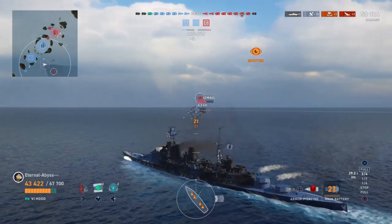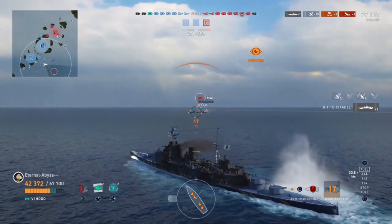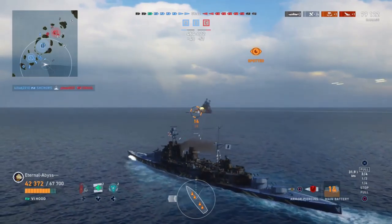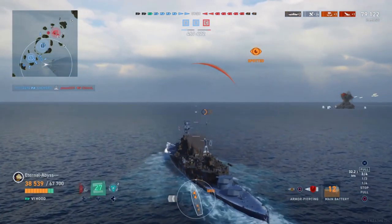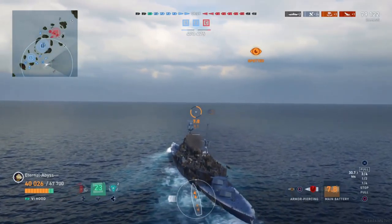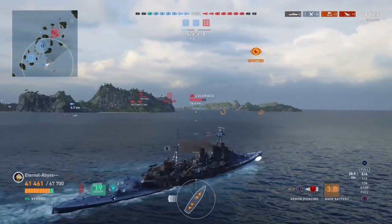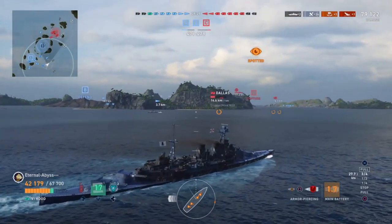Fingers crossed we should be able to punish this Izumal now. Very nice — getting ourselves a citadel and getting ourselves about 27,000 damage. However, someone secures the kill with a fire, so unfortunately, although we're up to 79,000 damage, we've only got the one kill so far. Only two citadels as well, which is quite amusing.